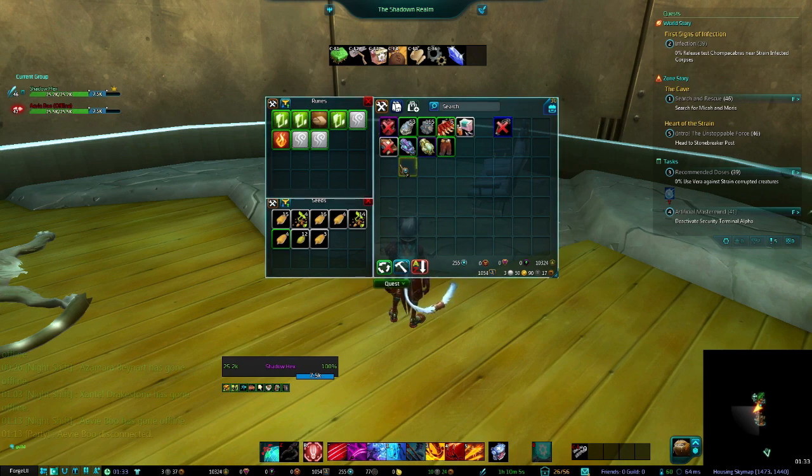A lot of times when you're leveling or going through the world, or you're farming out stuff, you get a lot of different types of things. So it's very helpful to have items automatically filter into the correct bag. It keeps everything clean and nice — I'm kind of a neat freak so it helps me majorly.